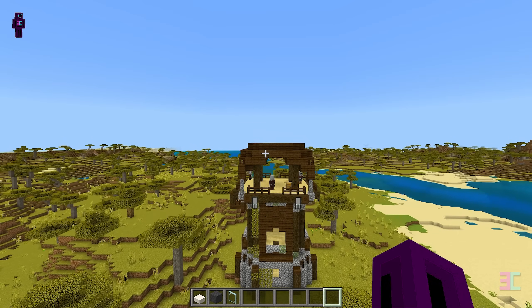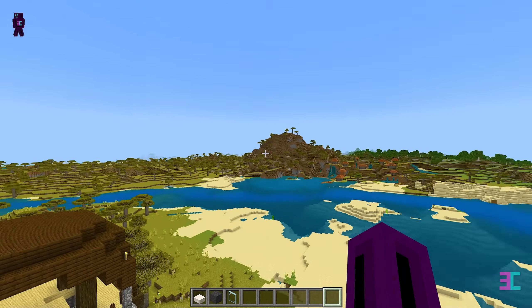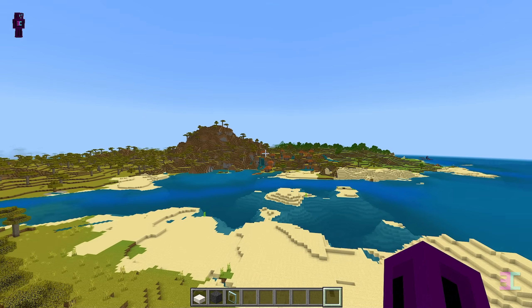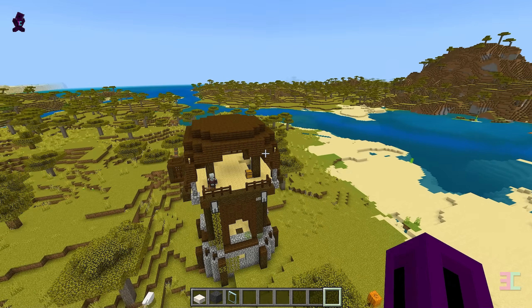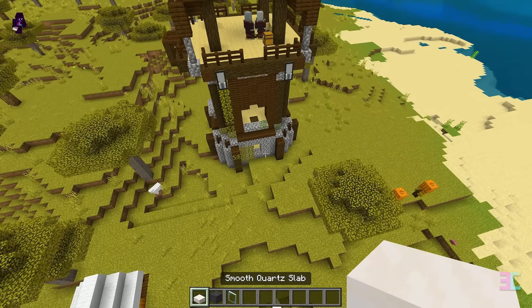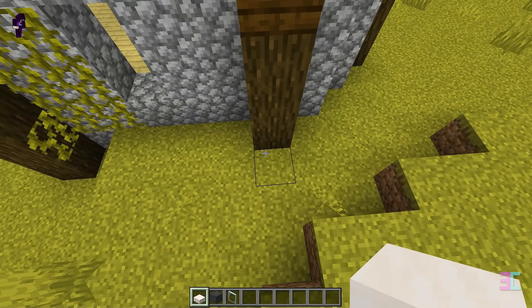First, locate a pillager outpost with no hills or mountains nearby. Make sure there's a relatively flat area extending at least 150 blocks around the outpost. If you have a village within 150 blocks of the outpost, make sure to remove all workstations, beds and bells.